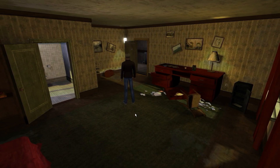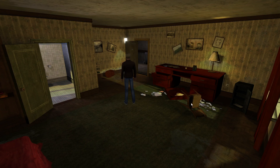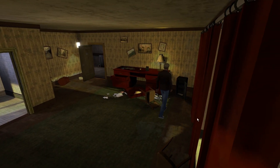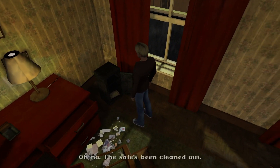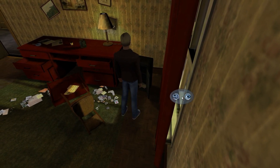Welcome back to Broken Sword 4: The Angel of Death. We managed to successfully get into Anna Maria's hotel room, which has been ransacked. We just need to find a way to get her in — I think she's on the fire escape. Let's have a look around first; she can wait out there a bit longer. Looks like a safe — and it's been cleaned out. They've taken Anna Maria's manuscript.